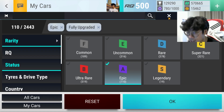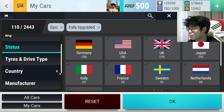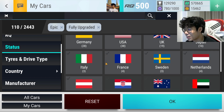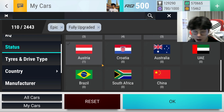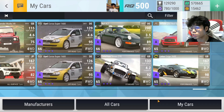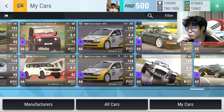I have 110 fully upgraded epics: 28 are German, 38 are American, 19 are British, 10 are Japanese, 3 are Italian — at least it's gone up to triple since I had like one max Italian for the longest time — 4 are French, 3 are Swedish, 4 are Dutch, and 1 is Austrian, mainly because the Super Light went Legendary so I went and maxed a KTM instead. I'll also talk about what cars I maxed with tokens versus just ultra rares.